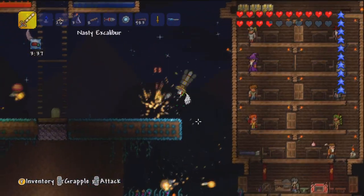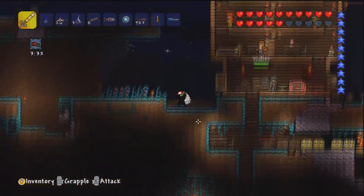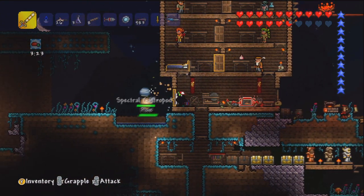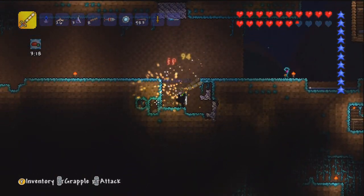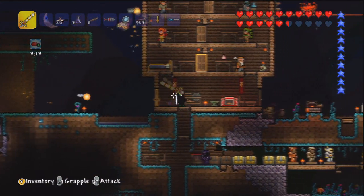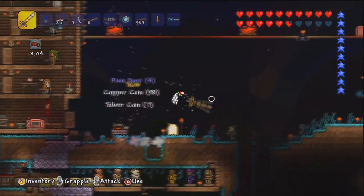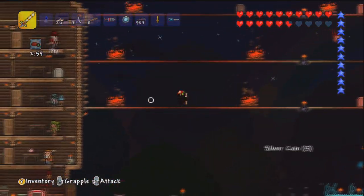In the next part I think we might attempt a boss but I need to start collecting more resources. We're either going to attempt a boss or we're going to get the Fairy Bell. I think we might try and get the Fairy Bell actually, because it's an item that I kind of want to get. But we're going to have to make some spelunker potions and go to the jungle to get more gold. Either way, we're very close to part 100. For part 100 I think I'm just going to record an hour long of boss killings.